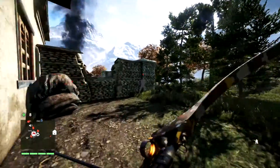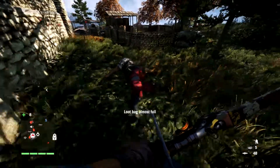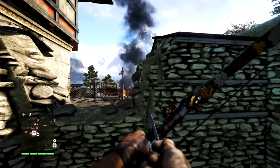This guy here is standing on his own, so after I'd sniped that first guy with the arrow, who got up and nearly saw me, I figured I'd take him down because he was relatively isolated. I tried to hold him up and drag him around the back of the wall, but the thumbstick didn't register when I clicked it.